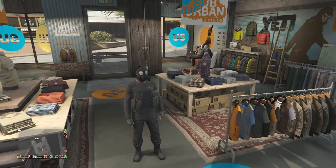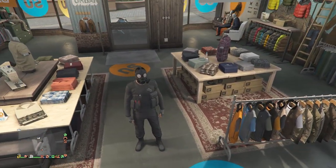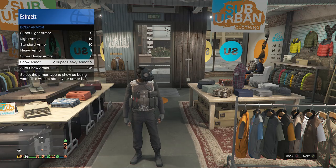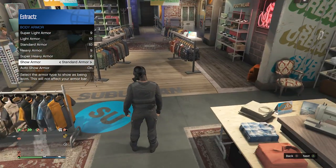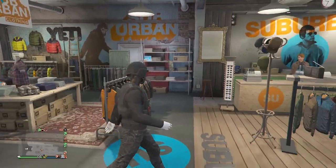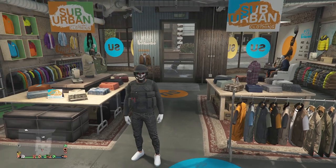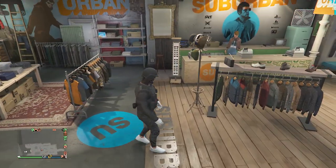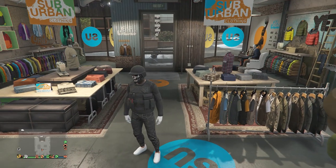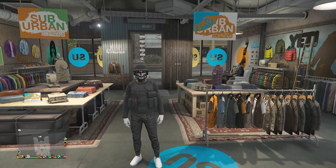Once back in a public session at a clothing store, you can't change your top, but you can change your pants, shoes, gloves, mask, helmet, and add body armor. From your interaction menu go to inventory, body armor, show armor, and scroll through to set the armor you like. That's pretty much it for the black pouches — if you want to be able to change your top, use the Cayo Perico green pouches version instead. Save your outfit on whichever slot you want.